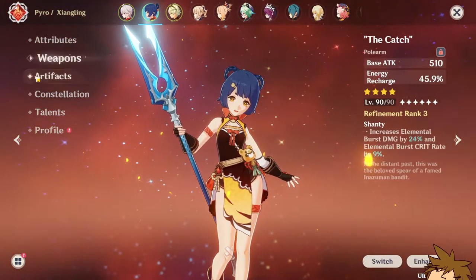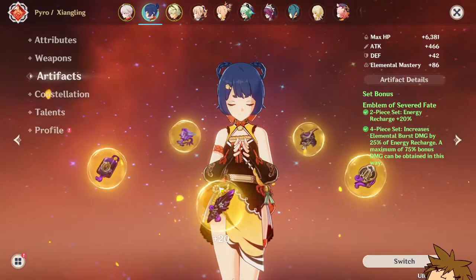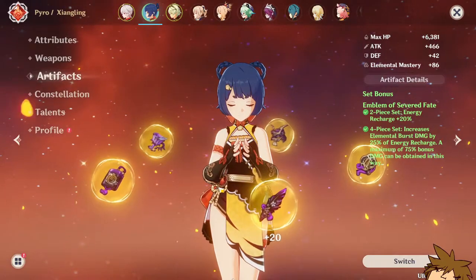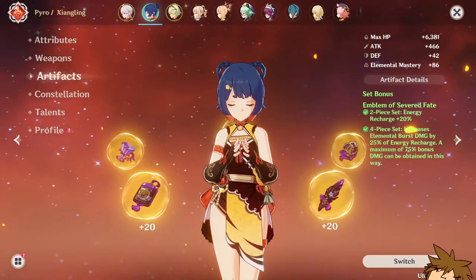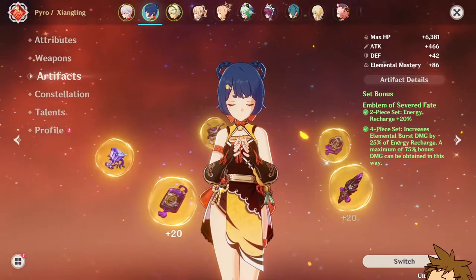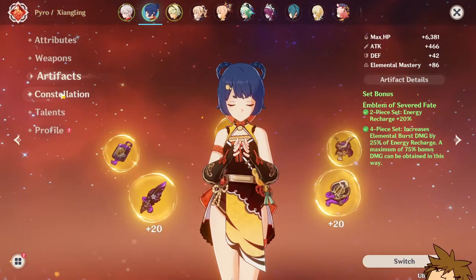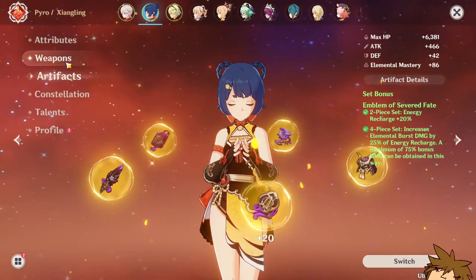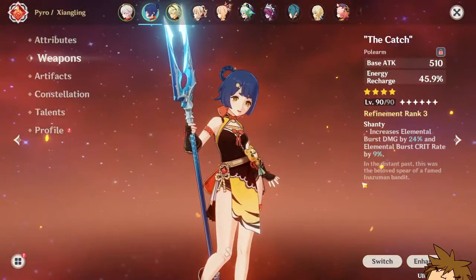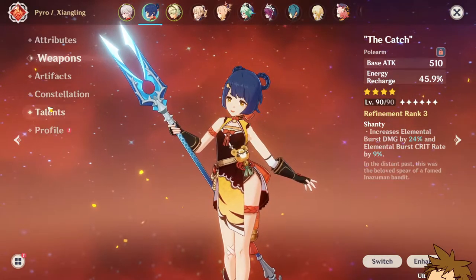If you want to see me switch to the Crimson Witch set, just leave a like on this video — if we get to 10 likes I'll try to get a new set and test out the Kitain Cross Spear for you guys, which is also really good. I really like The Catch because it gives you energy recharge, and you also get energy recharge from The Catch itself, so it really adds up nicely.